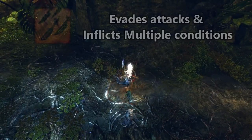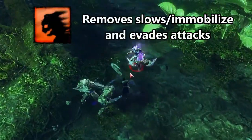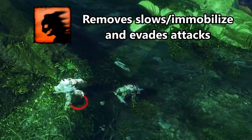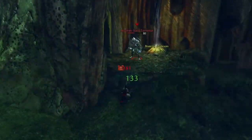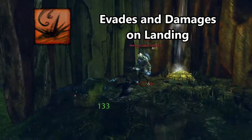Lotus Training evades all attacks while throwing daggers and applying conditions. Unhindered Combatant removes conditions, grants swiftness, while rushing forward and evading attacks. The Bounding Dodger leaps to a target area, dealing heavy damage while also evading attacks.